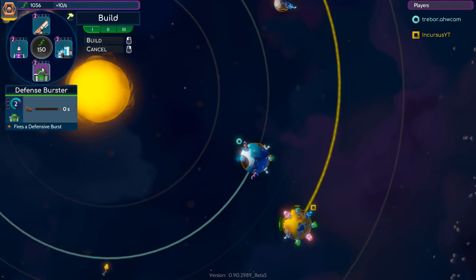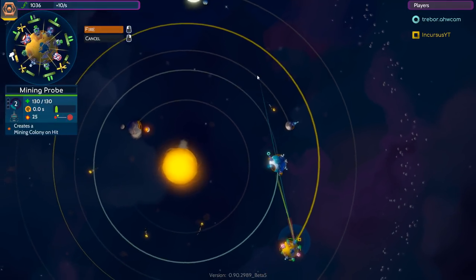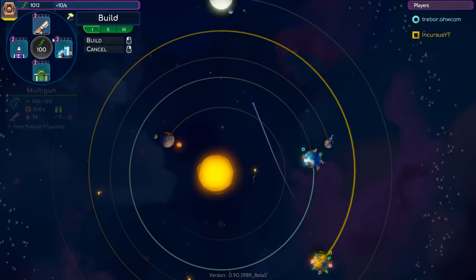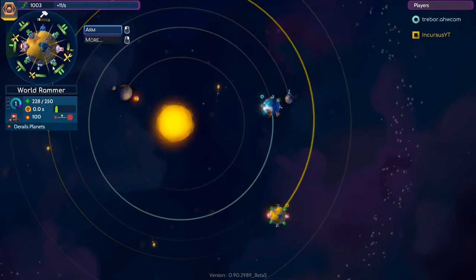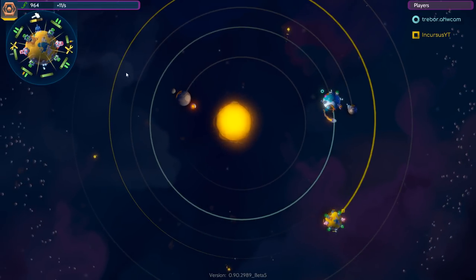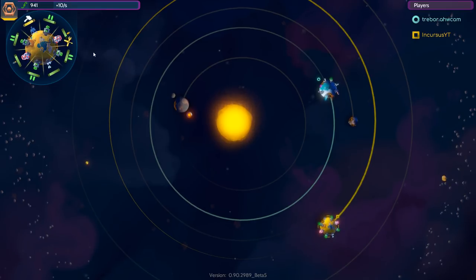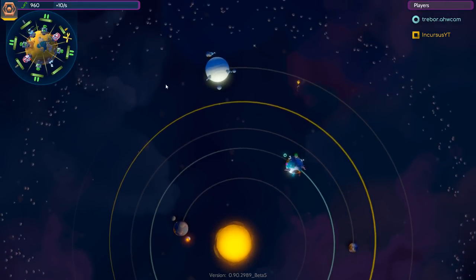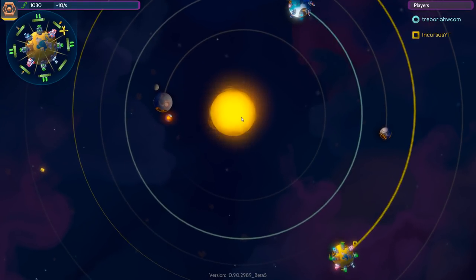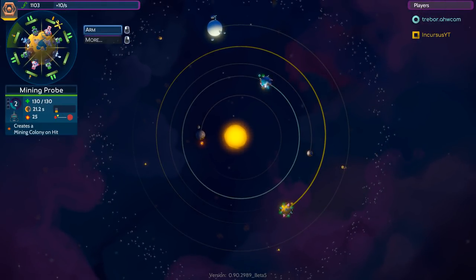How could he? So rude. Let's attach a mining probe to our next planet — there we go. Look at that, we're up to 10 minerals per second with only one refinery. Let's knock the sun away — it's so off-center, but not enough. He took out one of my mining probes. We have so many though — just three over there alone. This sun is so lopsided, the whole solar system is a mess!